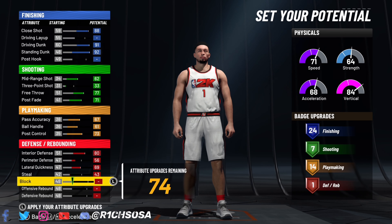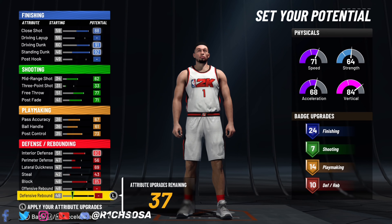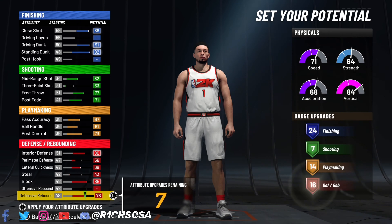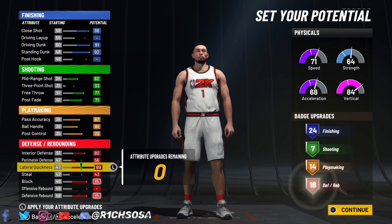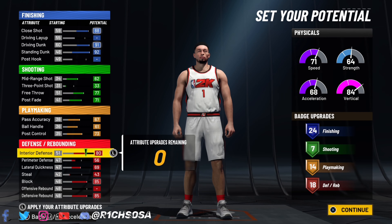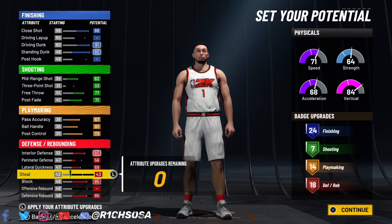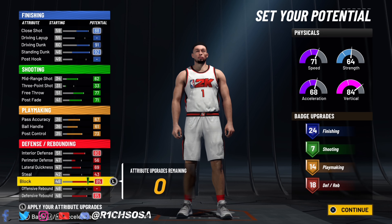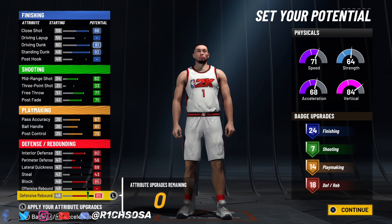Now onto the defense: interior 80, perimeter 56, lateral quickness — max it out — block — max it out as well — and then put the rest into the defensive rebound for 18 badges. Super solid. Everything that goes into this build is definitely going to be able to run the big as well as take it into any game mode.